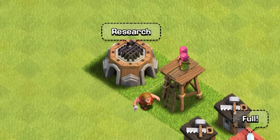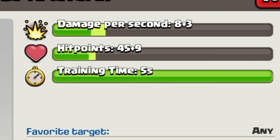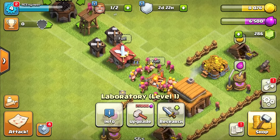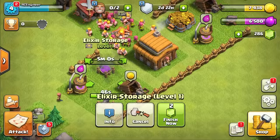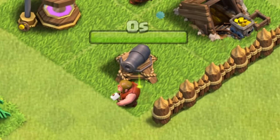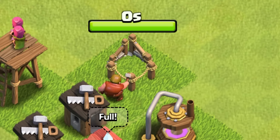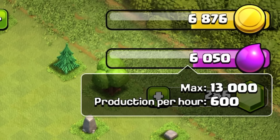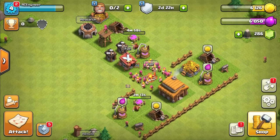Once the laboratory is finished, we can research troops to make them much stronger. That'll take quite a lot of elixir — 20,000 and 30,000 — so we need to upgrade our elixir storage for another 1,500 capacity in five minutes. We can also build more elixir and gold storage and collectors. After my cannon finishes upgrading, we'll build a new collector, a new elixir storage, and the gold collector and storage. We can now hold 13,000 of each — definitely need to work on improving those, but they're only five-minute upgrades.